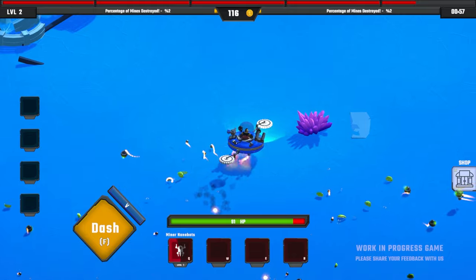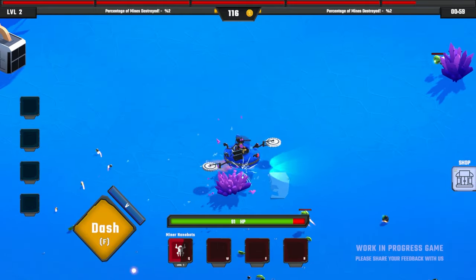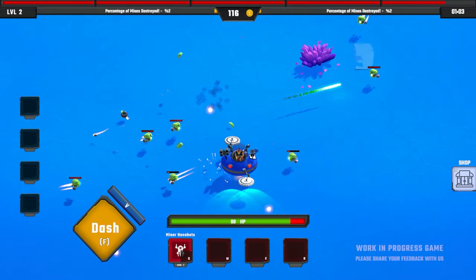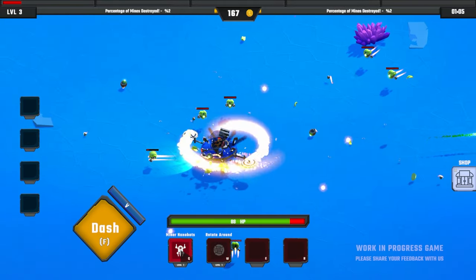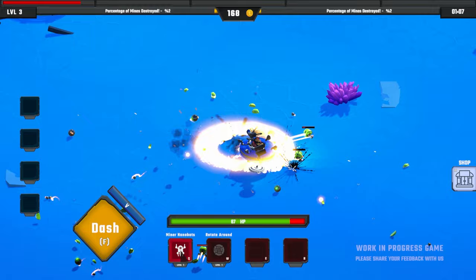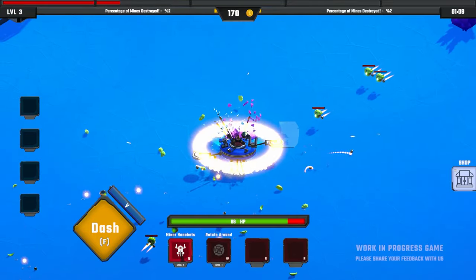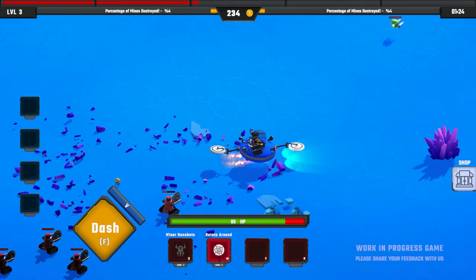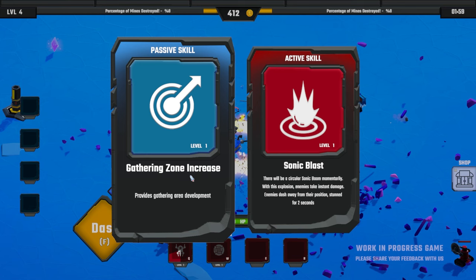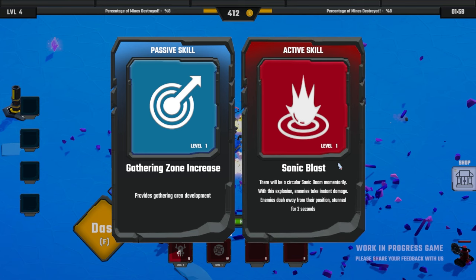Stop shooting at me. We've already taken a significant amount of damage, so probably need to be a little bit more careful. We definitely need to be picking up our points here. Rotate round — this is my favorite skill. It's just so good for destroying things, but also for mining. We're getting some bigger enemies here, let's avoid them. Gathering zone increases or an active skill — sonic blast. I think we have to go with the sonic blast.